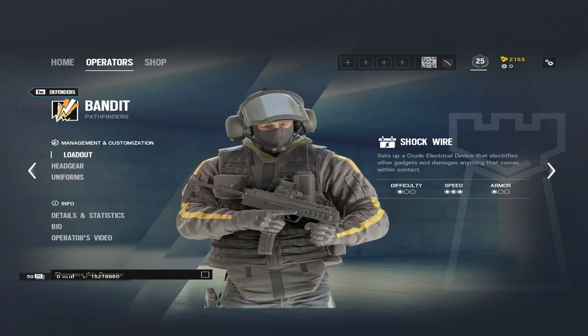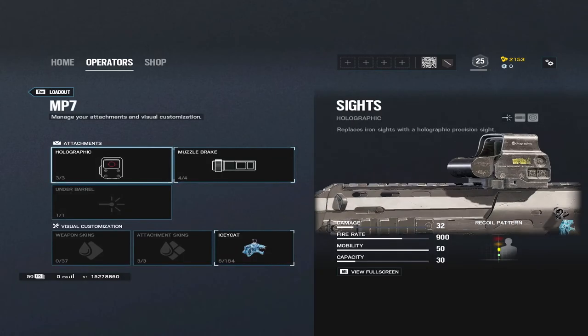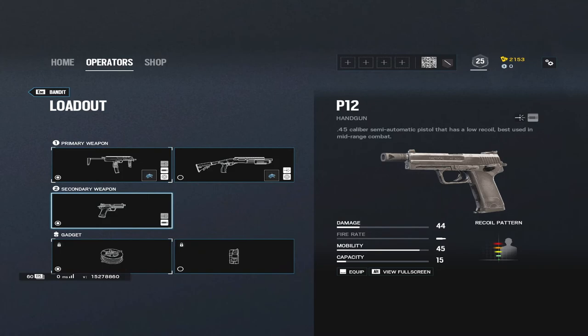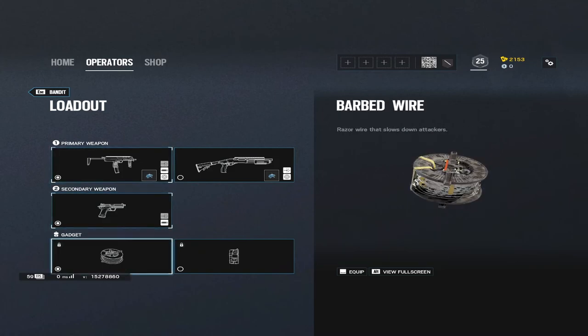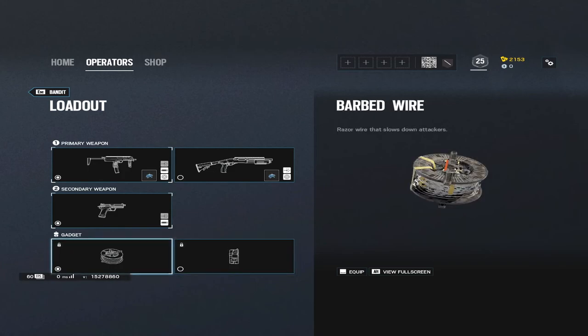You can also 'Bandit trick' — keep the wall up even when they have Thatcher and Thermite. I'll make a video on every operator covering how to use them correctly. For Bandit's loadout, take the MP7 with a holographic and muzzle brake or flash hider. He only has the pistol for secondary. For his secondary gadget, take barbed wire or nitro cell depending on what your team has — barbed wire is overlooked but important. Since you're playing Bandit, you can electrify the barbed wire so drones break on it.